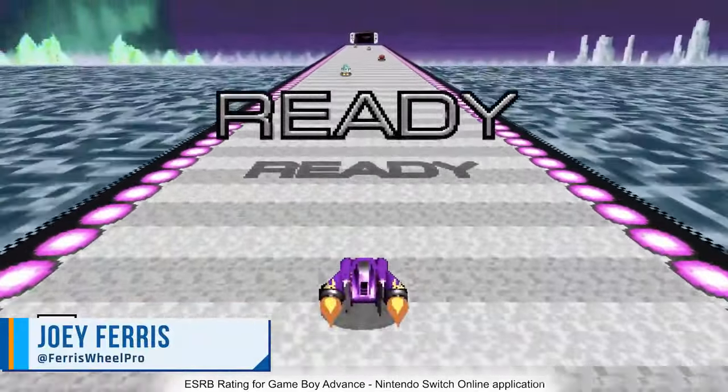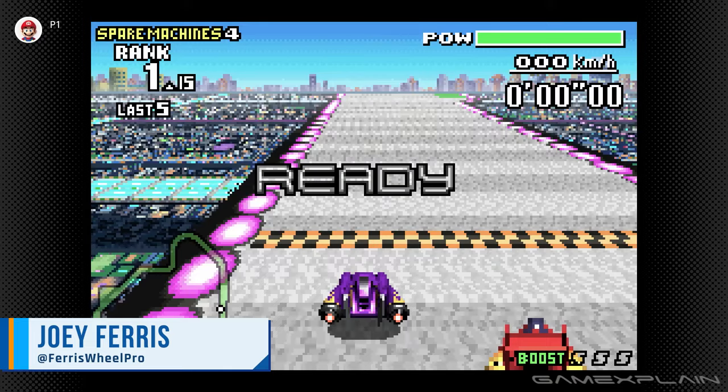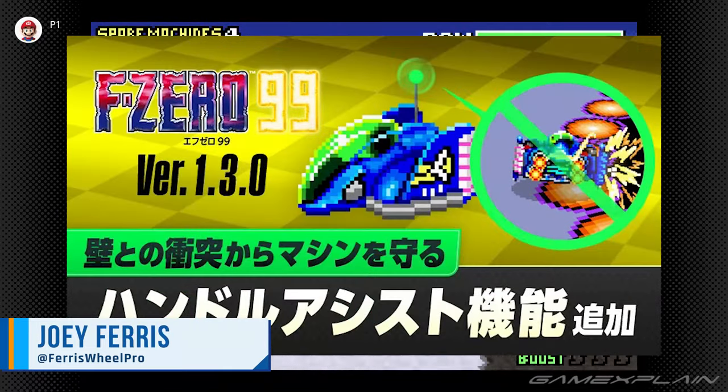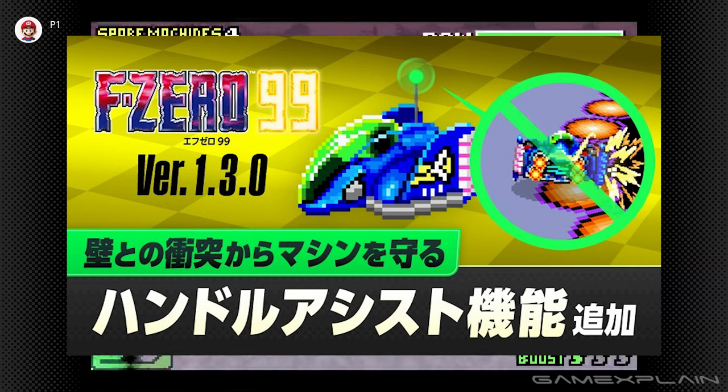F-Zero Maximum Velocity for GBA is getting added to Nintendo Switch Online this week. But that's not the only F-Zero news, as F-Zero 99 will soon be updated to version 1.3.0. These are the list of features that it'll include, direct from the Japanese website.